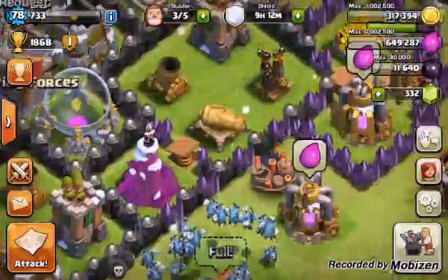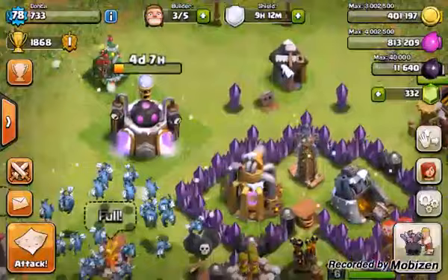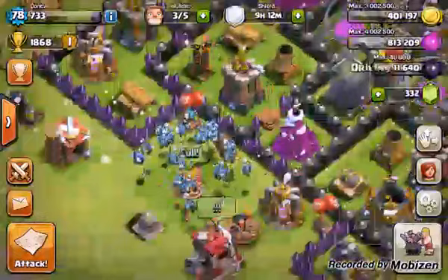Let's cash in some of this loot. We kind of took it easy last night and didn't do farming. We definitely got some upgrades going — balloons going up to level 5. I got three builders free and we're actually going to upgrade one of the barracks. We've got a little bit of time before the war starts, but let's take a look at some of the replays.